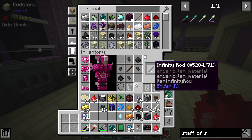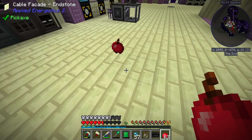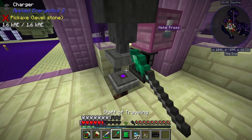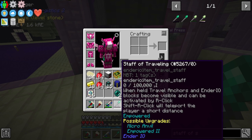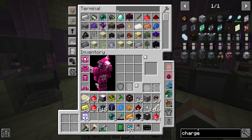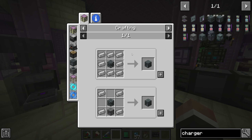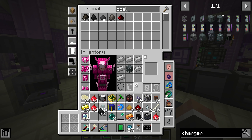We'll take the capacitor and put it through the sag mill. I should really make more capacitors — more octatic ones just for the machine — so I don't have to keep moving these, since I do lose power every time I remove and reinsert the capacitor from a machine. We do have dark steel nuggets, and kapow — we get a Staff of Travelling! Nice.